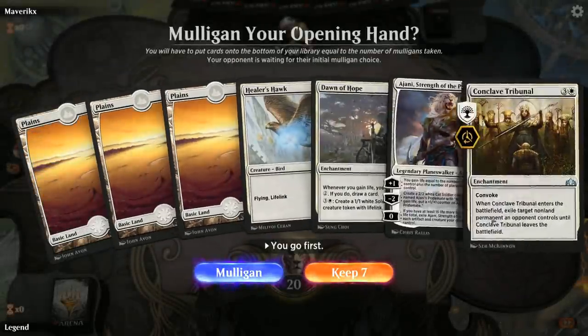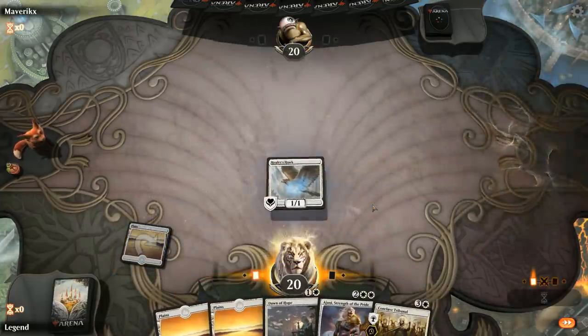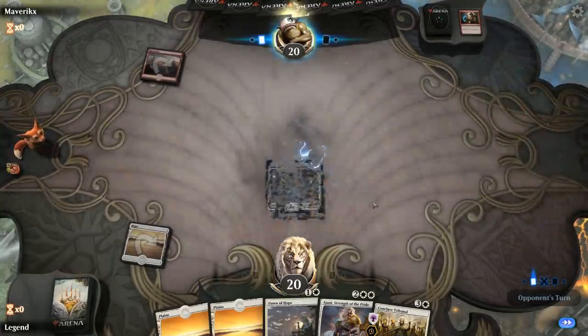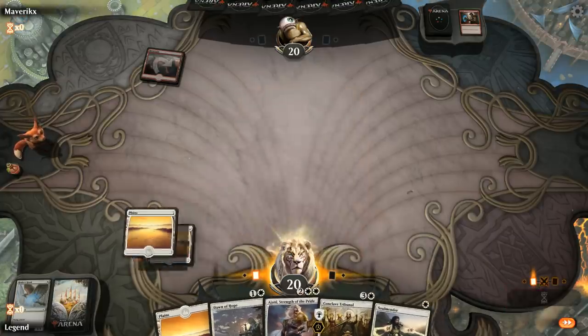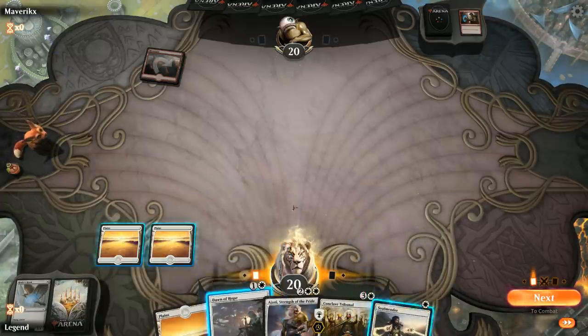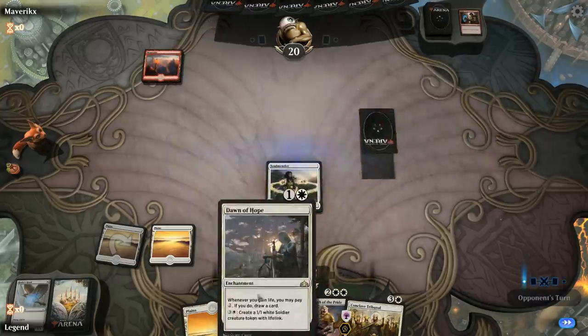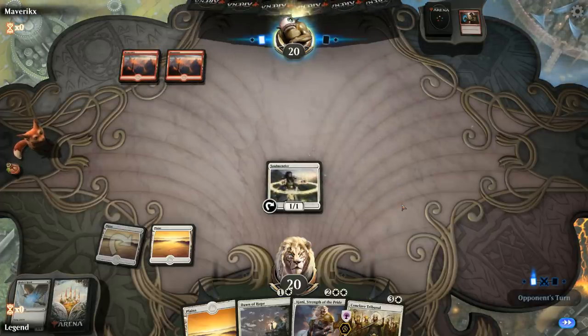Alright, we're on the play. This hand's okay — if we don't pick up another turn three play, we can attack with Healer's Hawk and pay two mana to draw a card with Dawn of Hope, and try to hit our land drops. The Hawk helps us Convoke Tribunal, and Ajani is a powerful curve-topper. We'll start with our Hawk. Facing turn one Mountain, and the Hawk is going to get shocked. Soulmander will have summoning sickness next turn, so I can't draw a card with Dawn of Hope immediately. I'll still play the Soulmander and start gaining life.